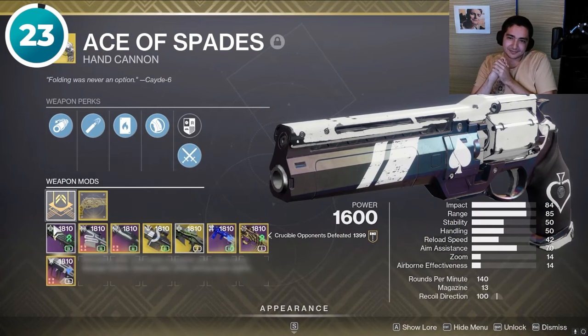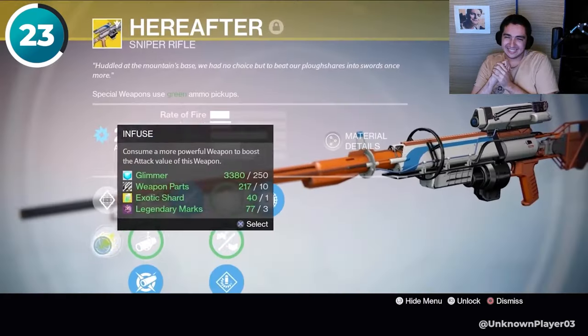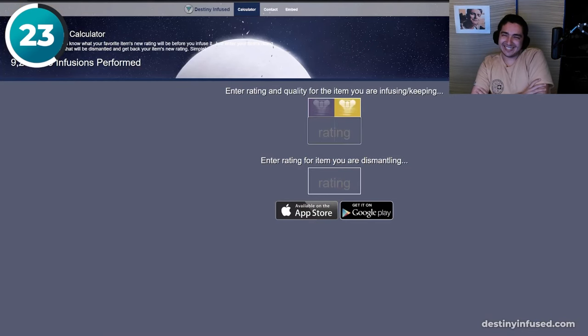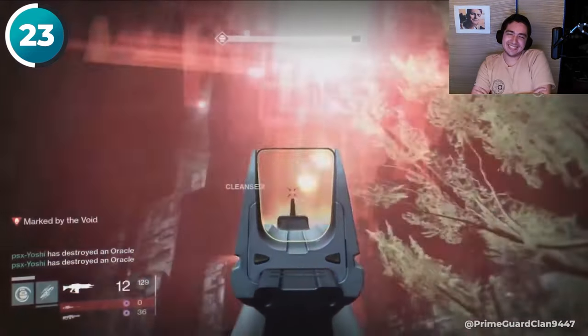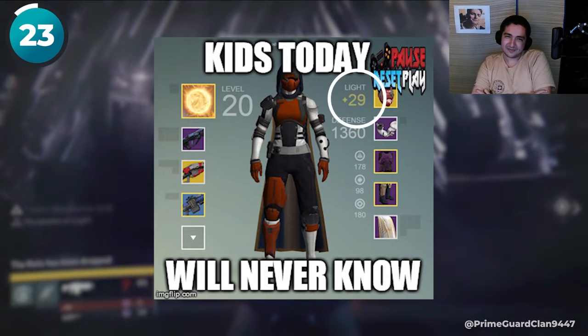Over the years the process of infusion has been used to increase power — the infusion calculator! You had to pull up the calculator, literally had to use a calculator to do infusions. The calculator was stupid. Those days were kind of rough enough, yeah.